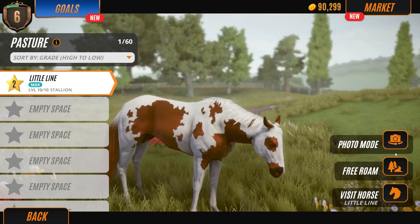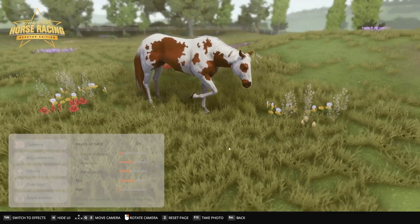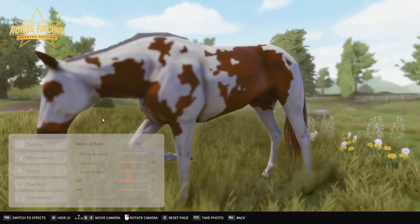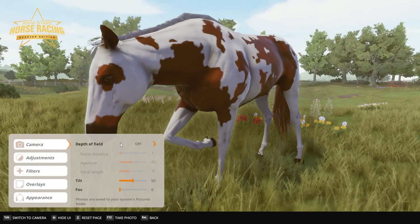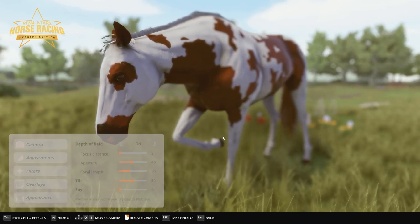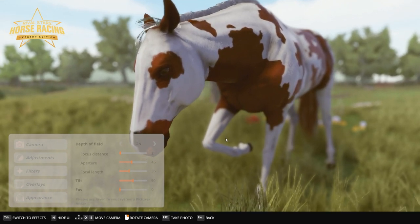You can enter a photo mode here and it'll pause almost like Nvidia Ansel, and you can go all around him and set your stuff. So that's depth of field on, but you can set your focus - get him there. Let's do it nice, that one.